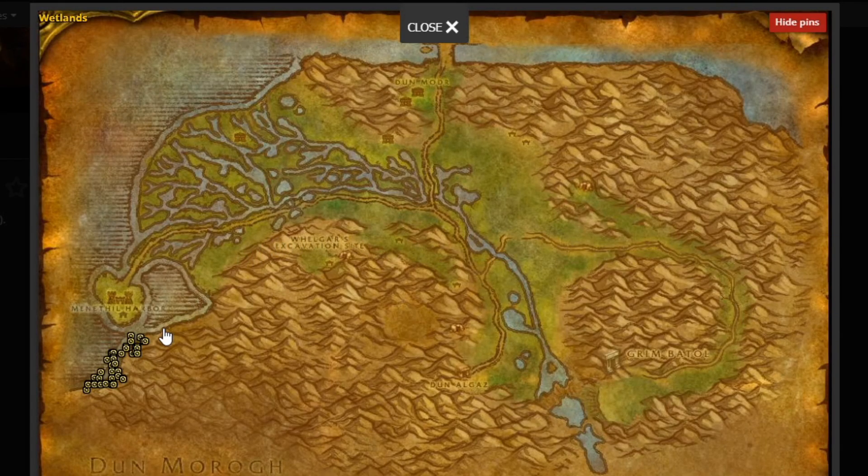Fish Oil: You will need to bring Grisby 24 Fish Oil. These are acquired by slaying Murlocs in Hillsbrad or the Wetlands.